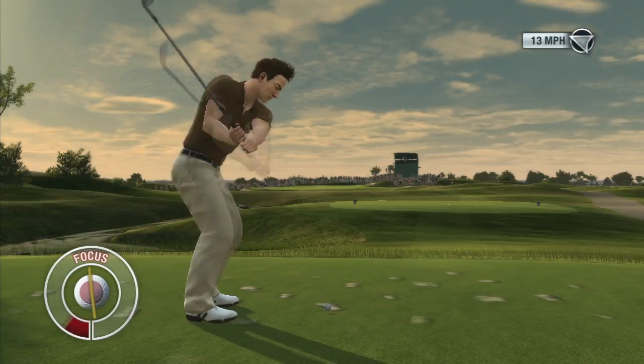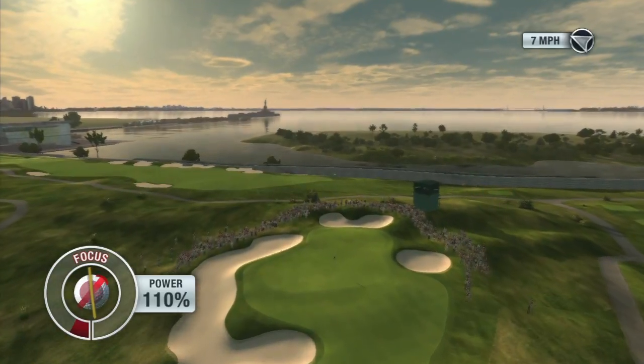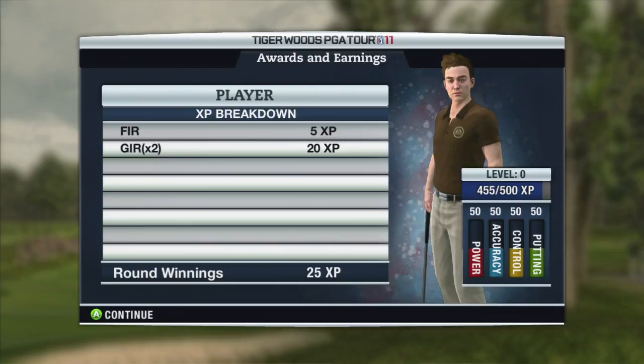XP, or experience points, is a brand new currency that we have in the game that's going to allow you to build up your golfer's attributes. Earning XP in this demo that you'll then be able to transfer over to the full version of the game is going to give you a huge leg up once you purchase Tiger Woods PGA Tour 11.